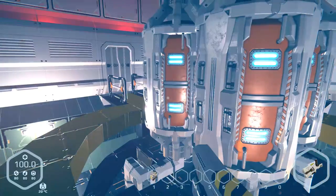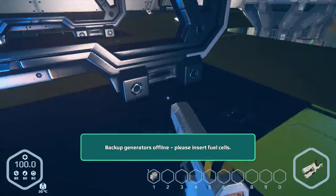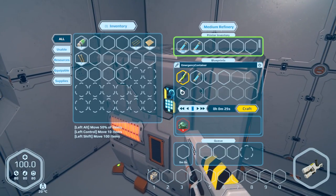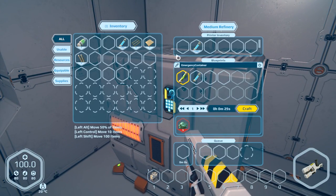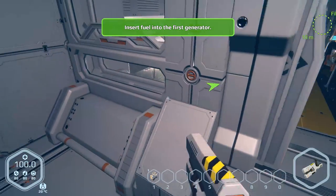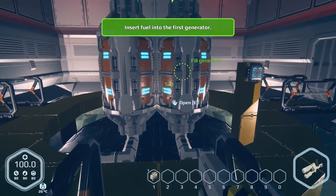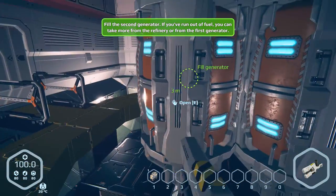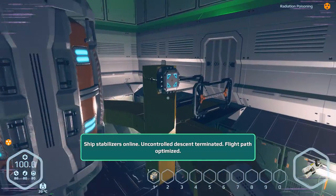And it also appears... backup generators offline. Please insert fuel cells. Oh, we've got to get some deuterium. Yeah, there we go — some deuterium. Let's take that real fast. We've got to fill up this generator. So there we go, deuterium, and more deuterium. Ship stabilizers online.